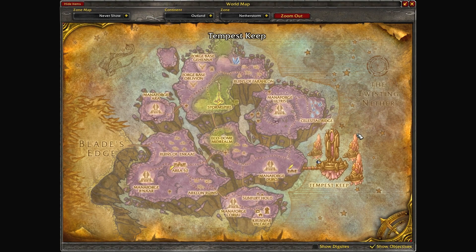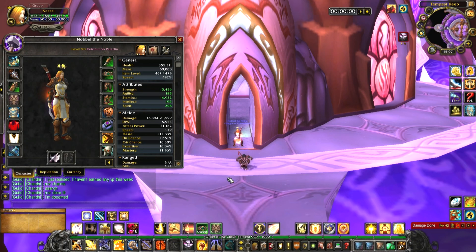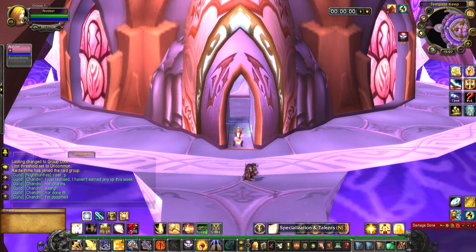Tempest Keep is located in Netherstorm in Outland. There are three buildings that you can enter — you'll want to enter the middle one. I do this run in my retribution spec with an item level of 467.